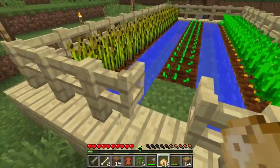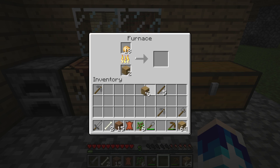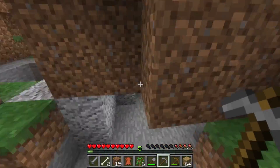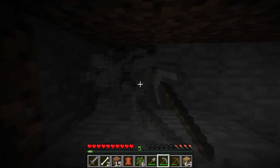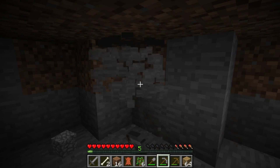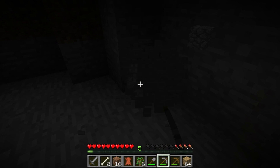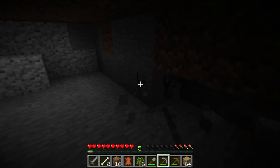The remainder we don't need we can use to fill in here. That should be about enough. Now we need some food - I've got an apple, and I've got an axe and a sword so that's good. It's enough for the time being. We need to find ourselves some cows. We may as well go around here instead and put our farm to some use.